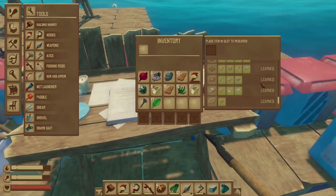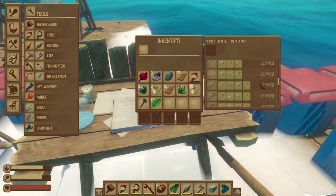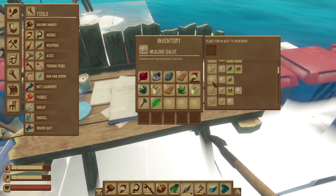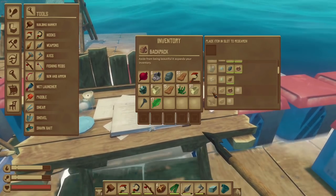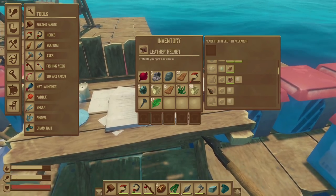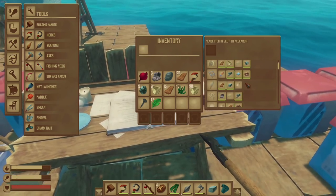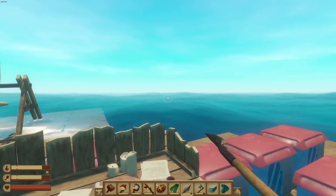There are apparently new things we can do. What is that — a healing salve, a backpack, body armor. These were probably out there before and I just missed it.